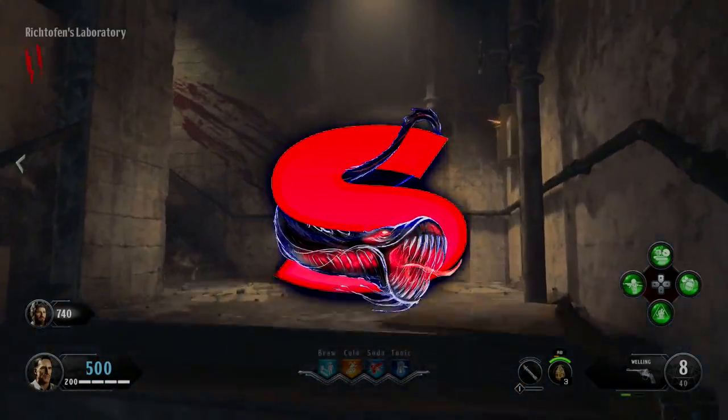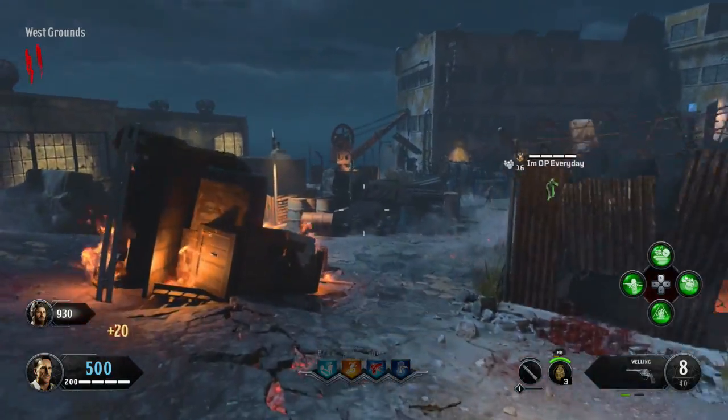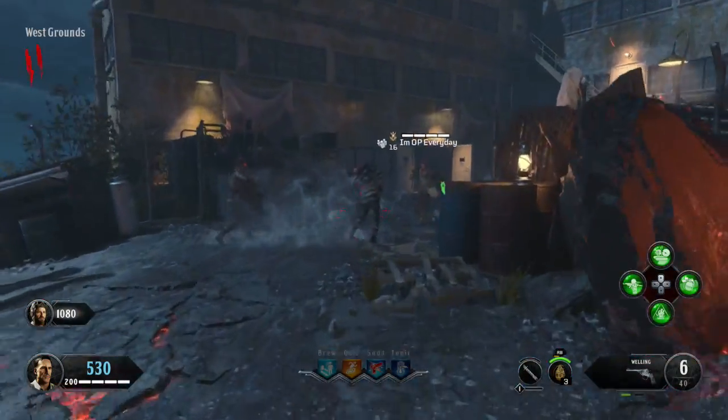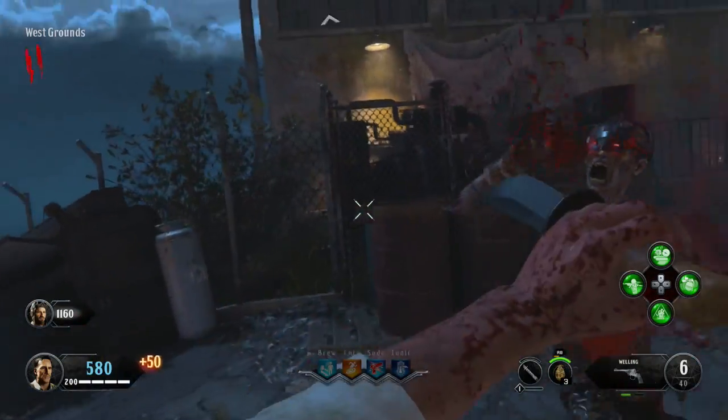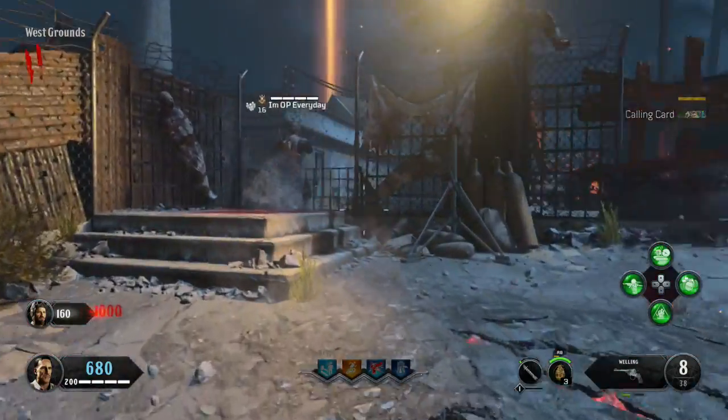Hello everyone, my name is Sleepy Snake with another video. Today I have some tips, Easter eggs, walkthroughs, and stuff you need to know about Blood of the Dead — at least everything that I know about. First, we're going to talk about how to turn on the power, because that's the first thing you want to do.